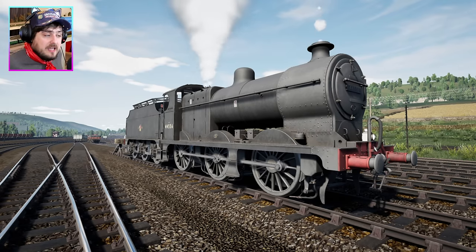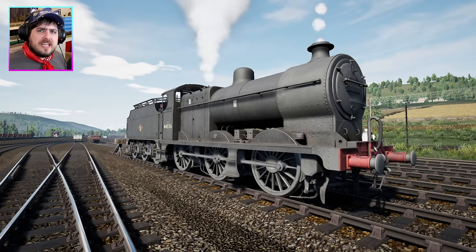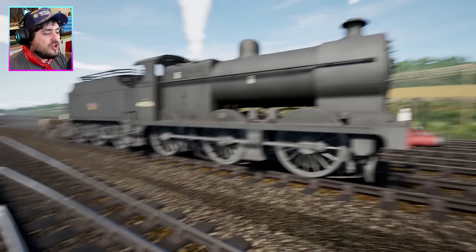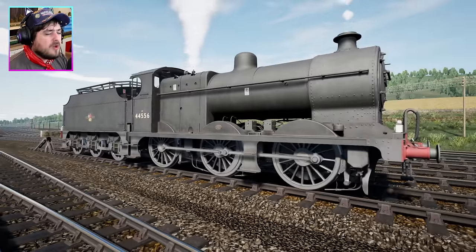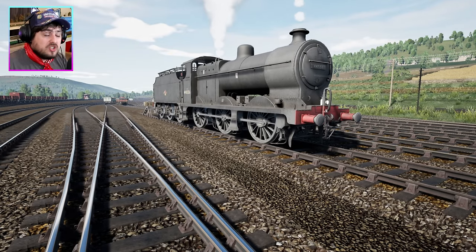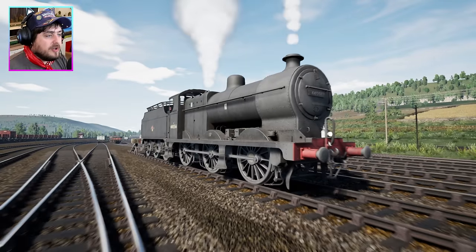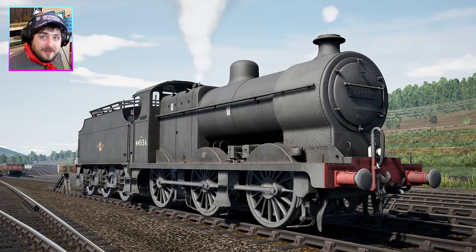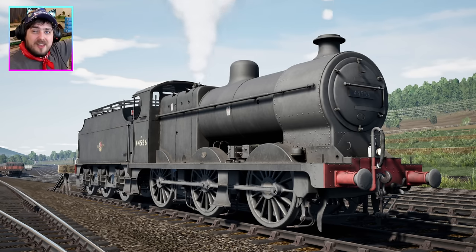That was me having a go on the 4F Fowler on the Peak Forest Railway — the new DLC for Train Sim World 3. If you guys want to get this DLC, I'll leave a link in the description so you can buy it on Steam. I highly recommend it — this is a great little route, and it's nice to have another steam engine in Train Sim World 3. Dovetail Games have done it — we've got the 4F Fowler, or Fowler 4F, however you want to pronounce it. That concludes this video — I hope you enjoyed it, make sure you click subscribe, follow me on Twitter, Twitch, and Instagram. Thank you so much for watching, have a wonderful day, and I'll see you in the next one. Bye!